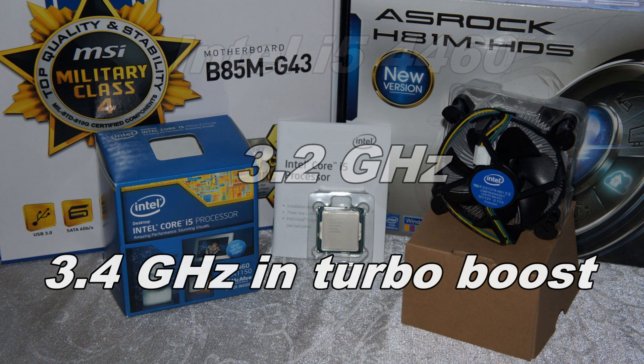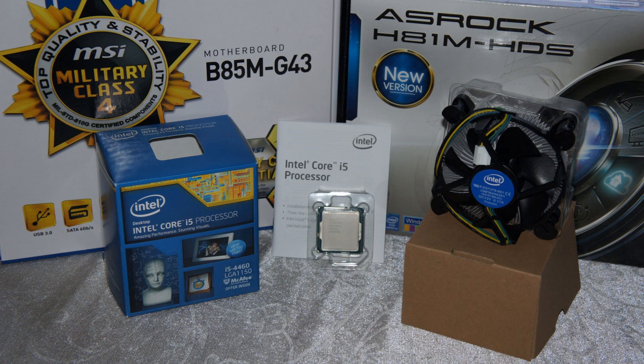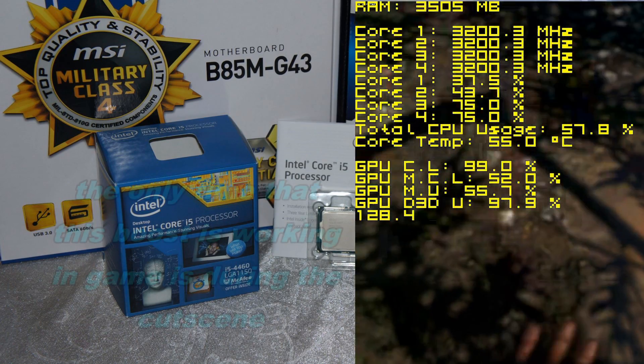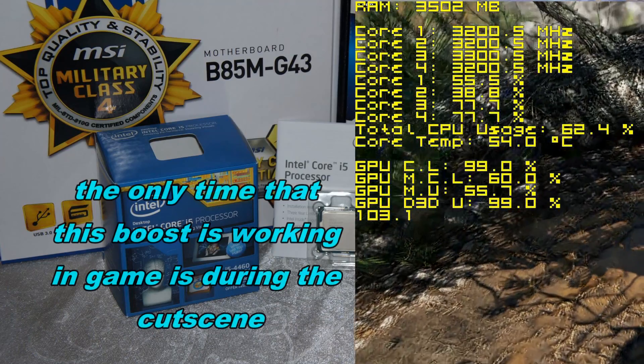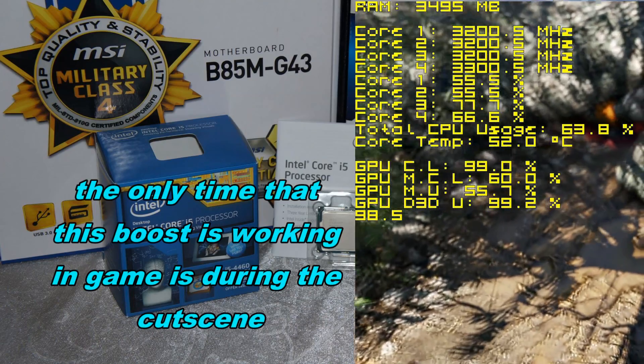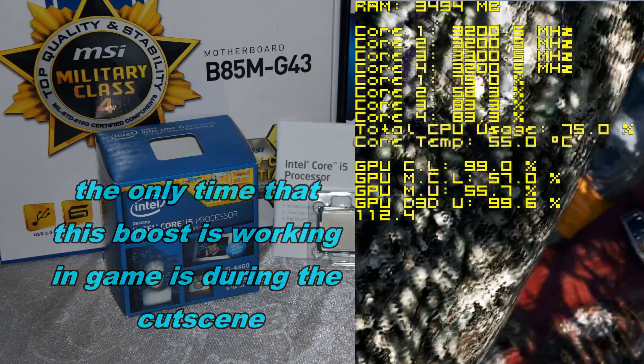Most owners of that CPU unit are running them on default settings in BIOS. In the results, your 4460 is not really 3.4 but actually only 3.2. That boost is coming on only one or two cores at the same time, and only when your CPU is not at 100% usage. So in games it doesn't really show up.